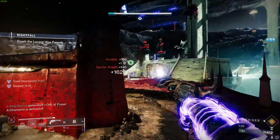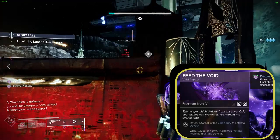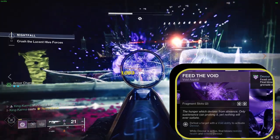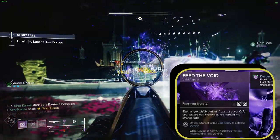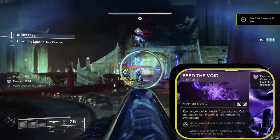Our next aspect, Feed the Void, activates Devour upon eliminating a target with a Void ability. With Devour active, finishing blows restore health and extend Devour while also supplying grenade energy. These aspects open up numerous strategies for producing grenade energy, crippling enemies, and surviving the toughest fights.